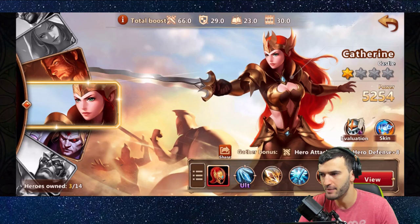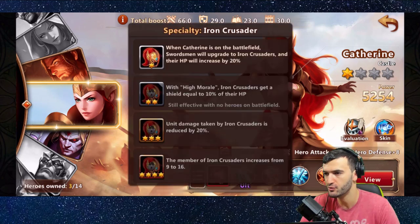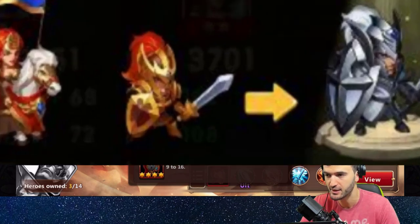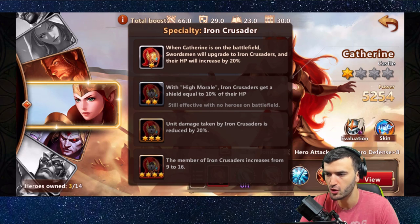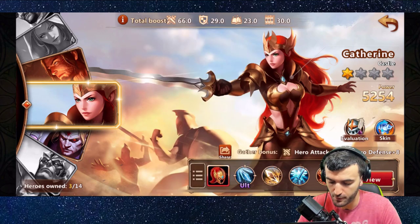Let's take a look at Catherine — she is the main character you get as soon as you start the game, and she's actually a pretty good character. Her specialty is Iron Crusaders: she takes your swordsmen and upgrades them to Iron Crusaders, increasing their HP by 20 percent. That's her ability at one star. If you upgrade to two, three, or four stars, she unlocks new abilities.